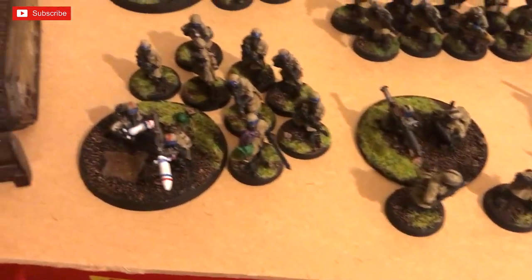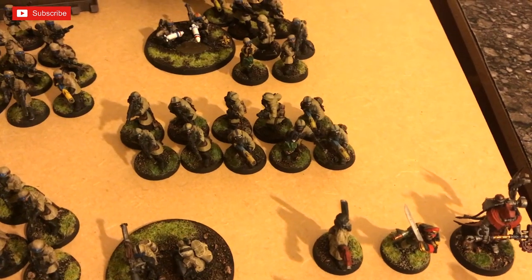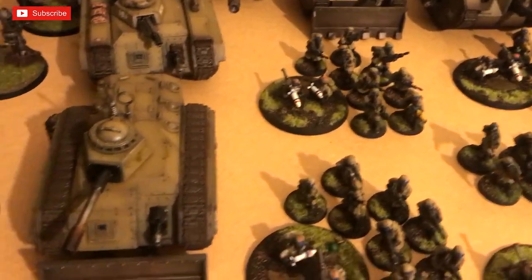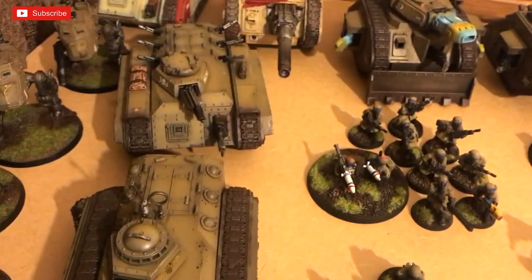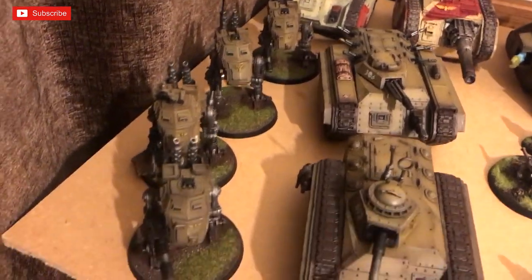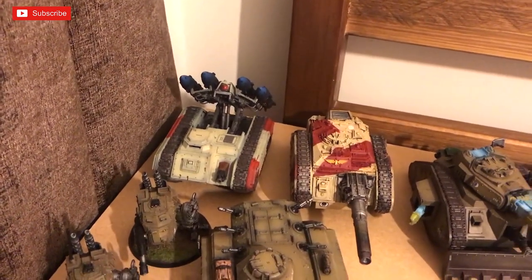Franz has a command squad with a rocket launcher, three infantry squads, and a unit of veterans with three plasma guns. For transports there are two Chimeras — one reserve pattern with autocannon, both with heavy flamers in the sponsons. He also has three armored sentinels, which are a personal favourite — two with heavy flamers and two with lascannons — great for locking units up.